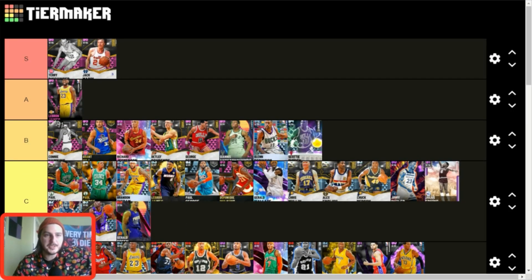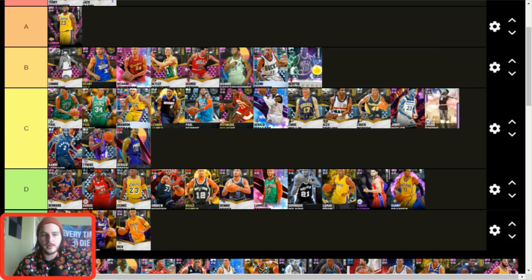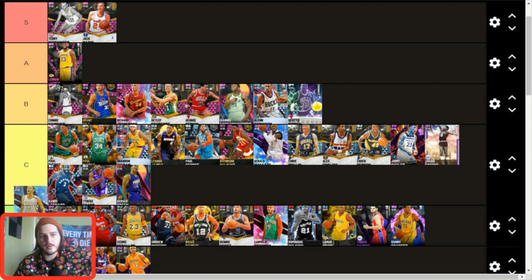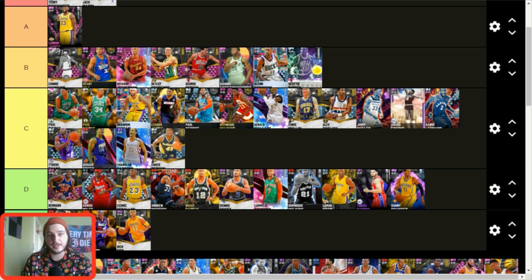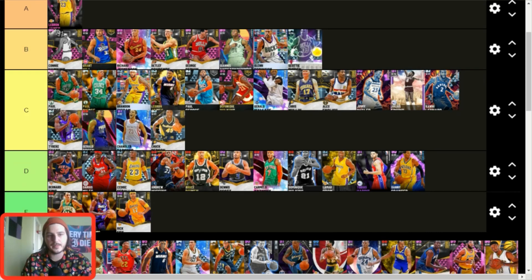Pink Diamond LeBron — A tier. I don't think he's quite S tier because of his badge count; he's almost identical to the Possessions LeBron but with better badges. At the same time, he's not as good as Dischinger or Jack Morin in my opinion. Chandler Parsons — C tier. He's okay, got nice size, shoots really well, and can handle the ball. But him and Chuck Person are about the first two ready to get dropped to D tier.